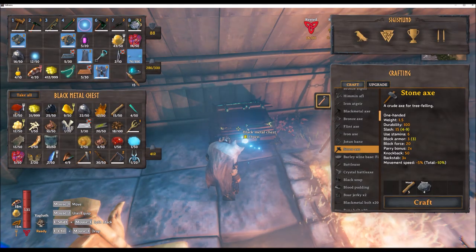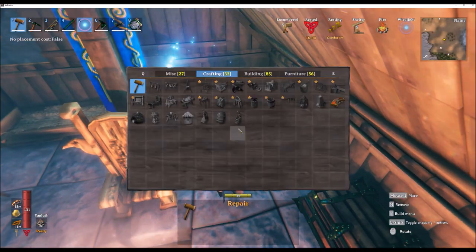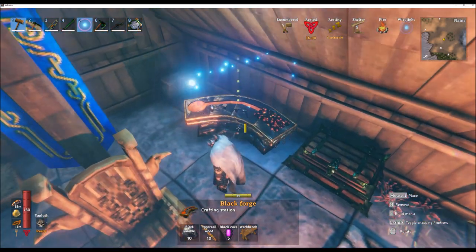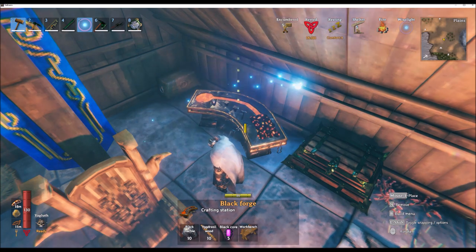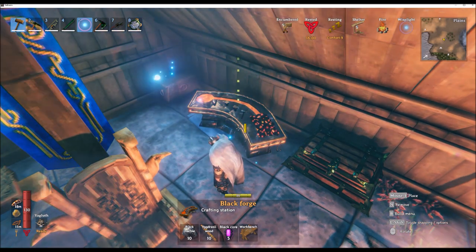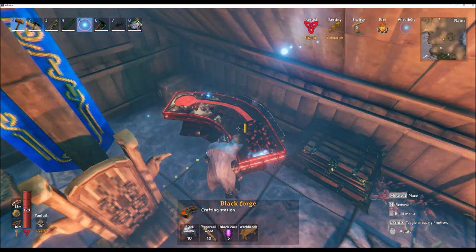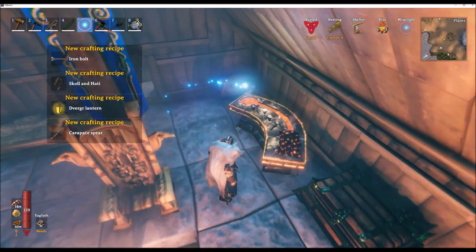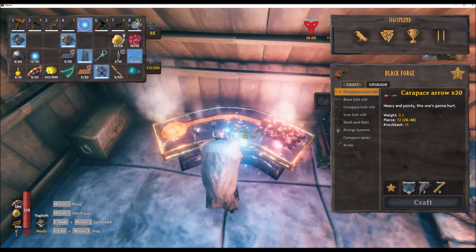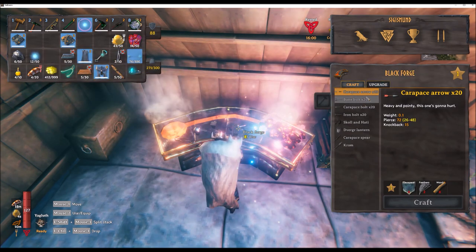Now that we've collected all the ingredients we're ready to build the Black Forge — it's pretty cool looking. We'll place it here and you can see the resources you need: 10 black marble, Yggdrasil wood, and the black cores. It'll allow you to build a whole range of new weapons and tools. Looking forward to trying out all the different recipes.